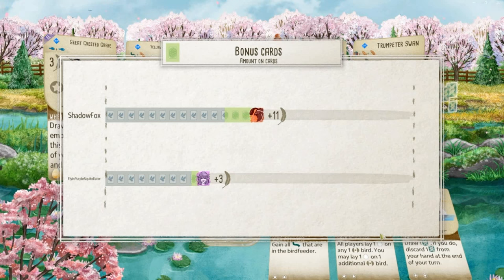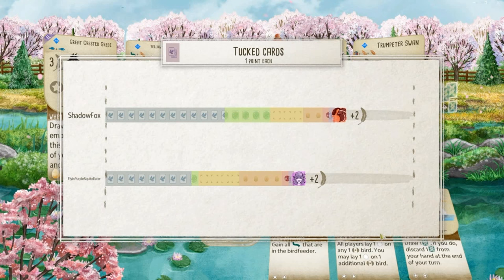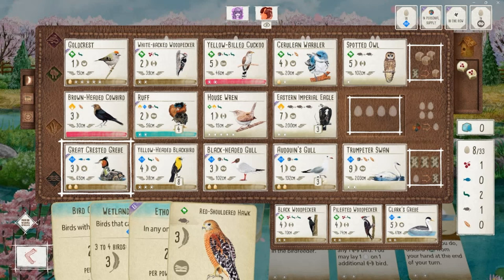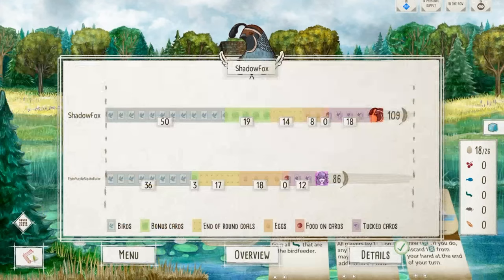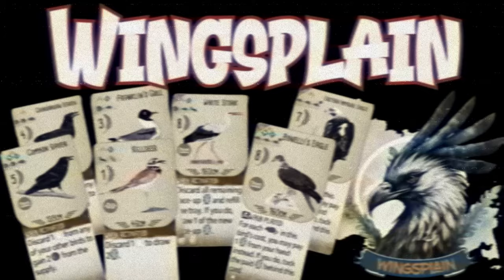We pull way ahead on bonus cards — looking pretty good. My opponent comes back on eggs but not enough. Tuck cards: 109 to 86. This was a pretty amazing Gold Crest game — the best Gold Crest game I've ever had. I don't think I've ever actually played Gold Crest seriously with the intent to win with it. Great bonus cards — my opponent had a three-point Diet Specialist — but we managed to beat a Franklin's Gull grassland engine with a Gold Crest engine. Thanks for watching everyone.